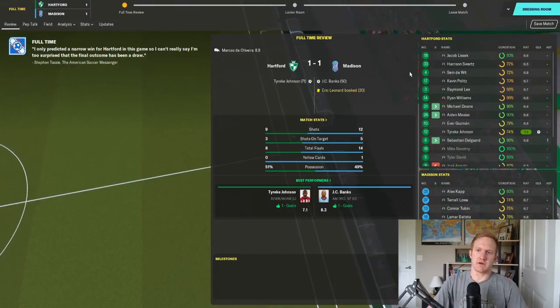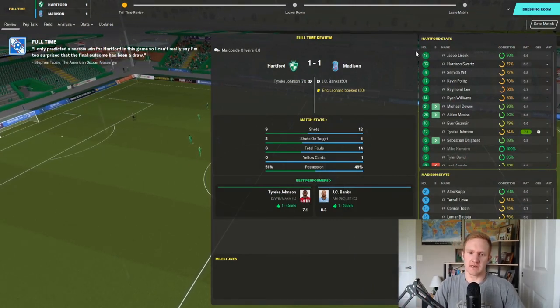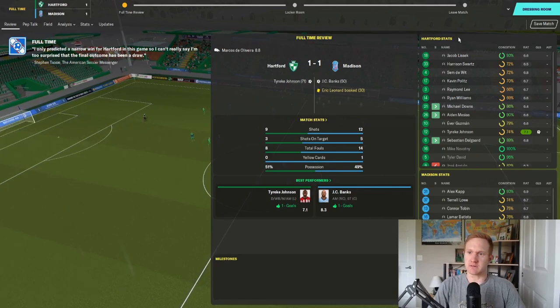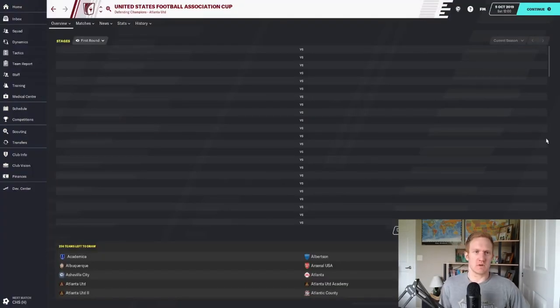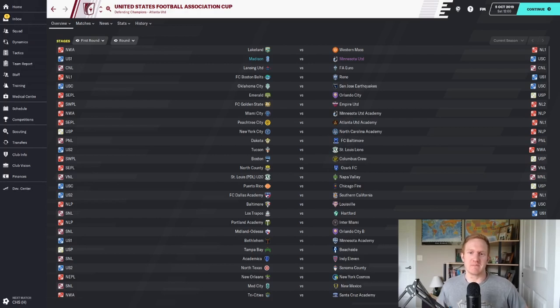A draw away from home against Hartford — we'll take it, though it feels like we could have gotten the win, and our run without a win continues. We then get the US Open Cup first round draw: we're playing Minnesota United, who are in the Championship, one league above us. We will be the home team, which is a bit of an advantage, but it's going to be a very tough one. We just can't buy a break.